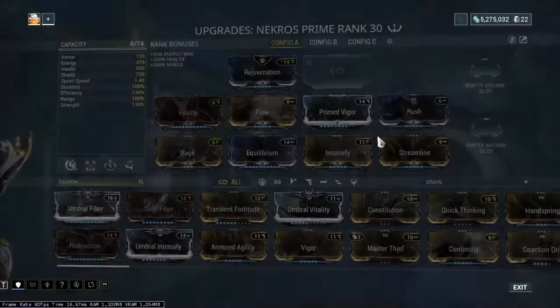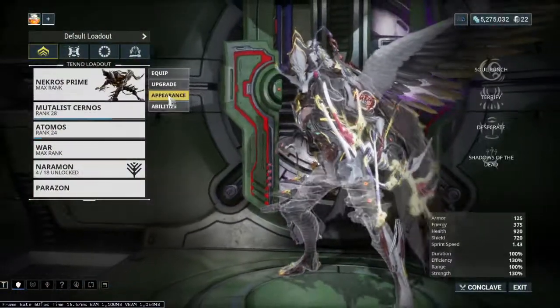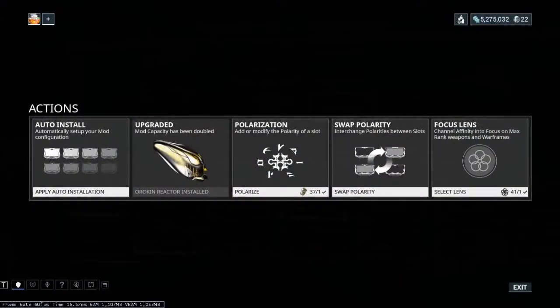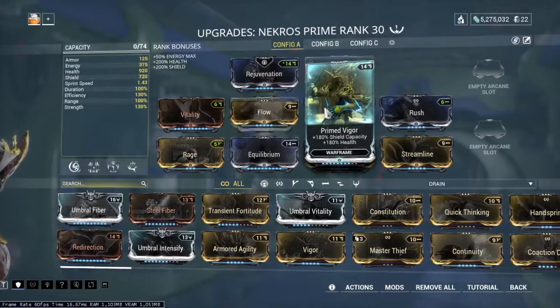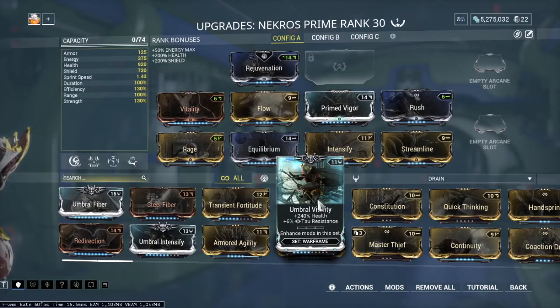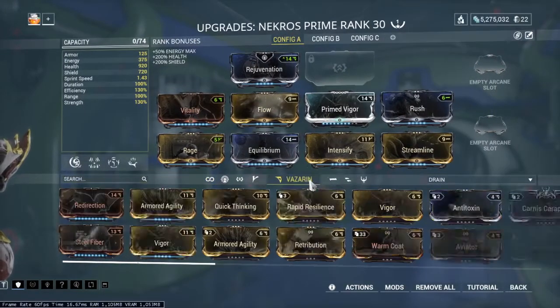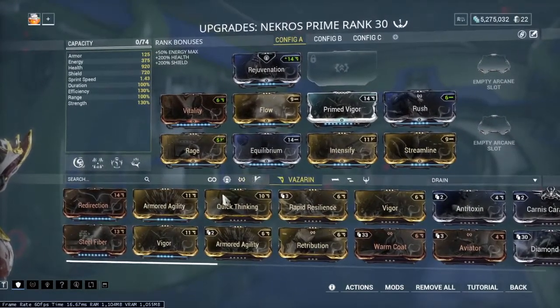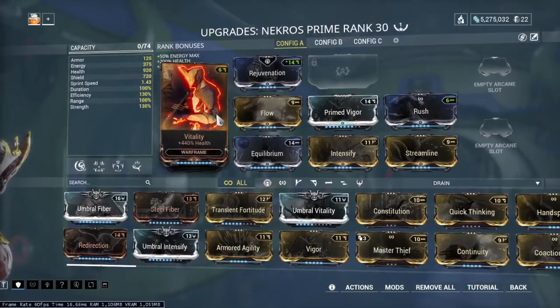You can use it to add a polarity somewhere else, like if you have a mod that you don't have enough capacity for. You can set the slot to the same icon as the mod you want to put on there, and as you can see these ones are green.